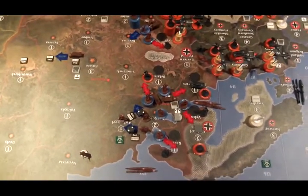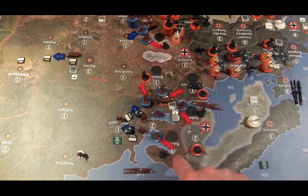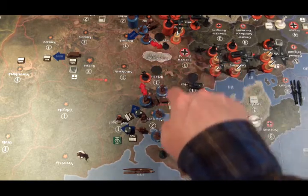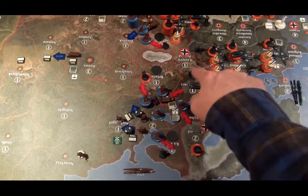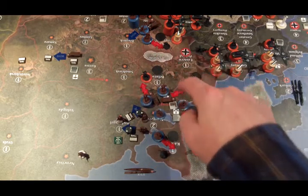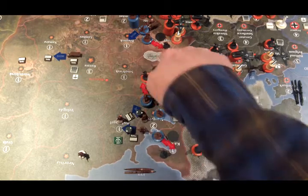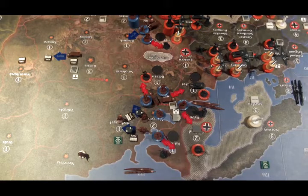They do have some attacks they're declaring, so let's start at the top of the map here. They will be sending 3 infantry from Novgorod into Karelia, 3 infantry from Novgorod into Vyborg, 4 infantry and 1 artillery into the Baltic states, 8 infantry and 1 artillery into Belarus, and 3 infantry into Western Ukraine.